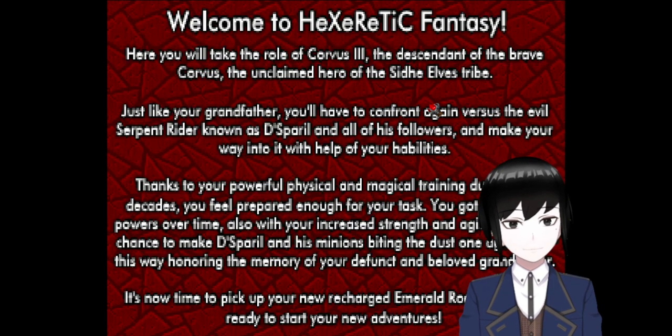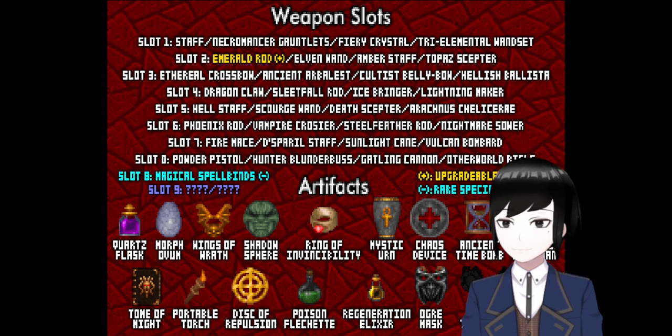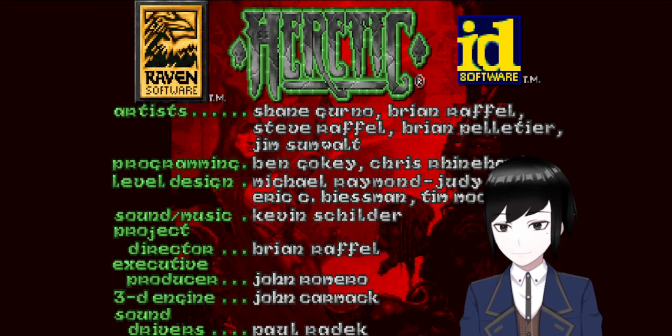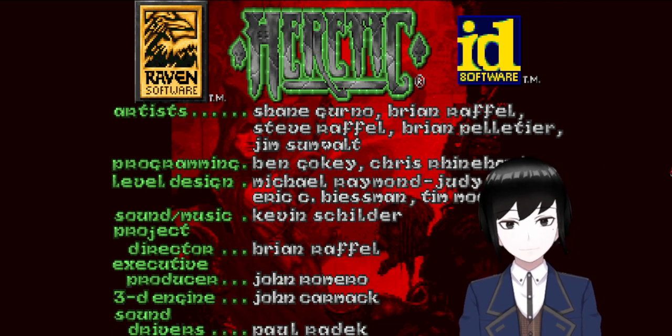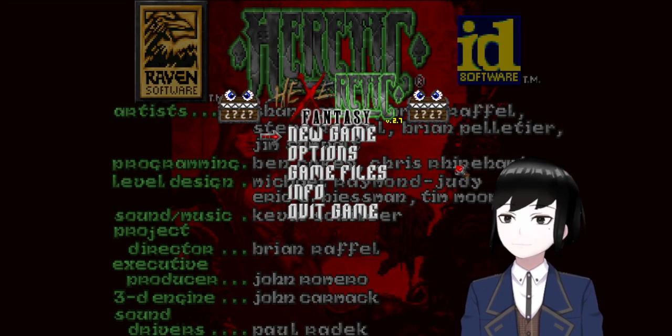I did want to play Heretic anyway, but this mod was recommended to me so I figured I would take a look. Let me quickly read the help section here again — I already read the readme and the forum post for this mod. It adds a lot of new things. As you can see, we have weapons all the way to slot 0, which is the last number key on the keyboard. There's a lot more custom content in general, and there's going to be a whole lot of monsters. And it has some cute little mimics up there.